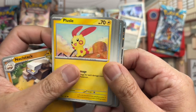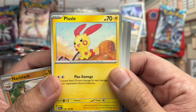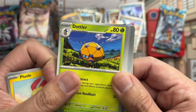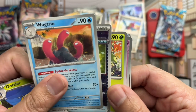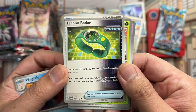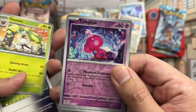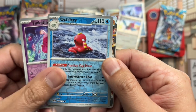We got Plusle looking really cute, sitting atop what look like power lines. Dotler, Wugtrio — ugh, god I hate Wugtrio. Techno Radar — wow, that card looks really cool. Steenee, Tinkatink reverse, Octillery reverse.